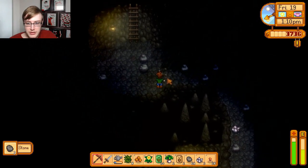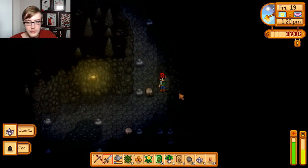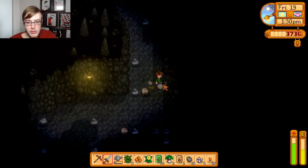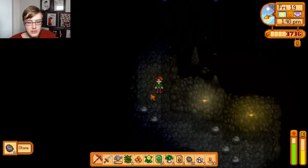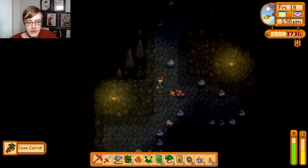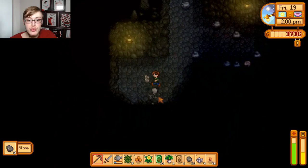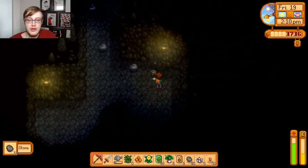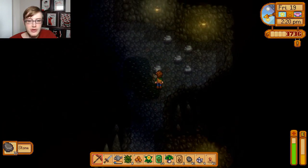Is there anything else down here? There's a lot of quartz. There's a crate with a cave carrot, and those are used in root platter recipes - it's like a winter root that you get in the winter when you're foraging. But they can also be used in one of the bundles in the community center.